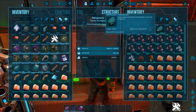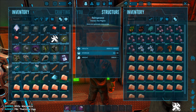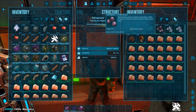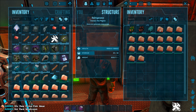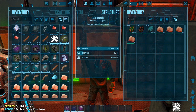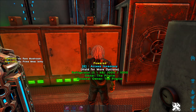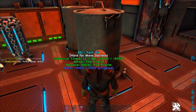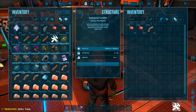It uses extra large eggs, so I've got some bronto and therizinosaur eggs here. You can also use giga, quetzal, rex, and yutyrannus as well. You're going to need some rare flowers, mejoberries, fiber - this one uses element dust - and the main thing is raw prime fish meat, which you're going to have to collect and try and refrigerate. Get a ton of it and get your kibble made really quick.